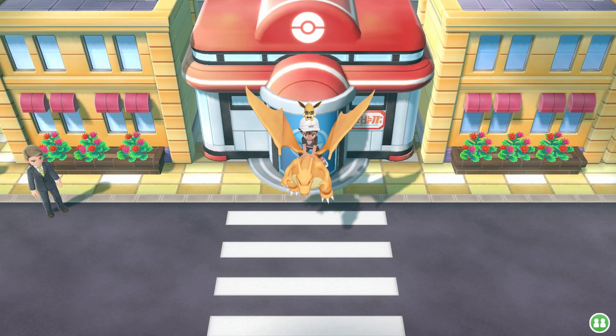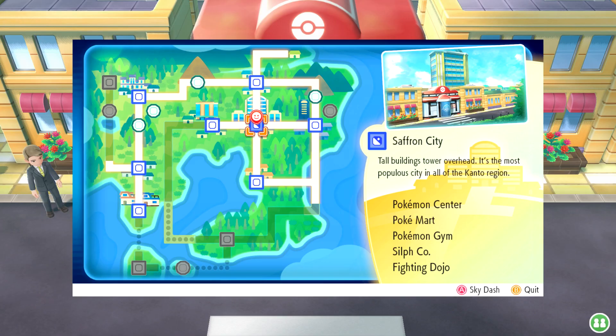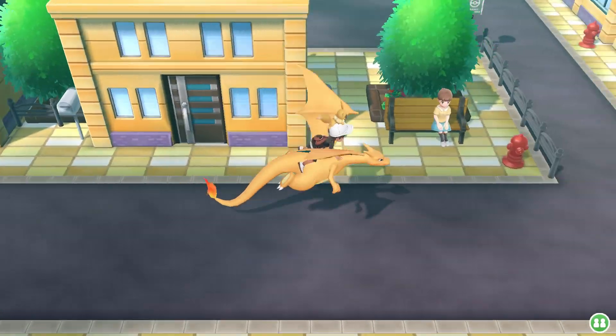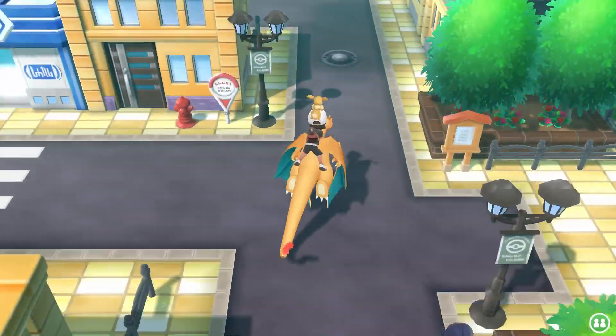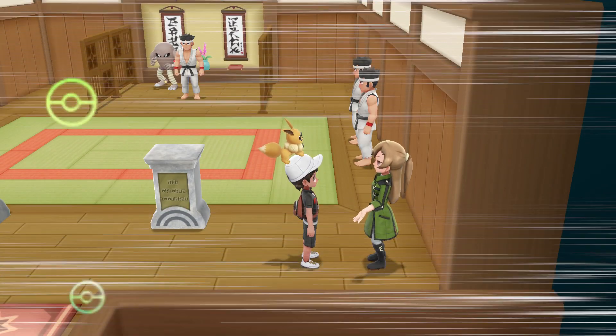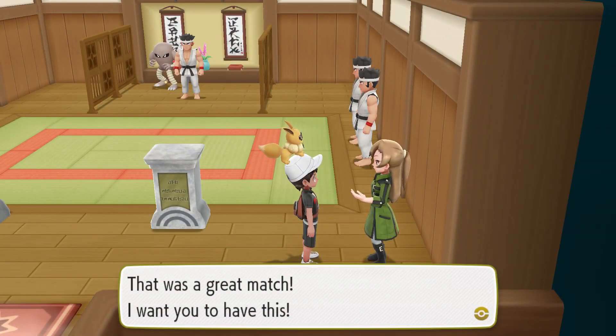To get this TM you're going to want to start off at the Saffron City Pokemon Center, which you can find here on the map. Once you've made your way to Saffron City, head towards the right and then all the way up until you see the pair of gyms, then head into the fighting gym on the left. Once inside the gym, look to your right and you'll see a coach trainer. Battle this coach trainer and at the end of your battle she'll give you the TM for Thunder Punch.